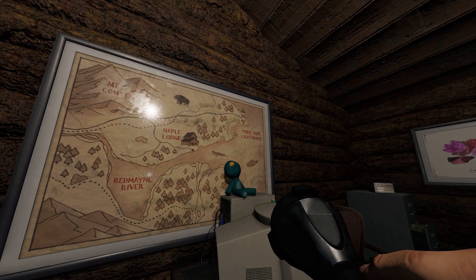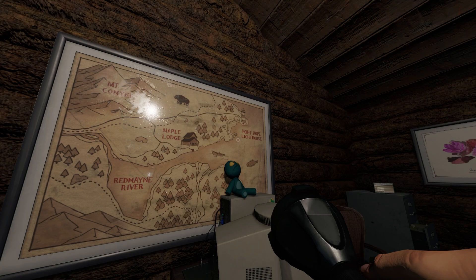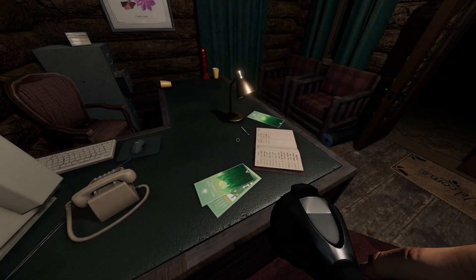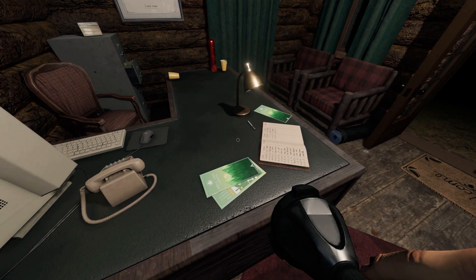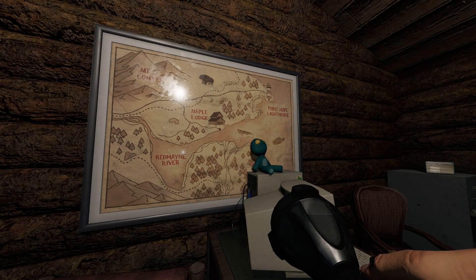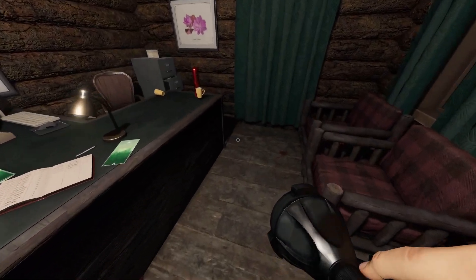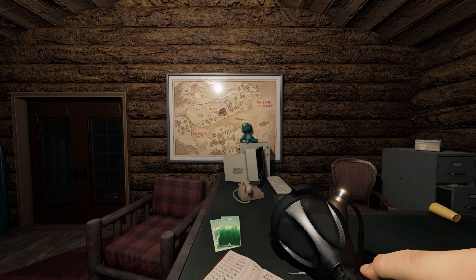And there we have it — the little Easter egg of the runic UV symbols on the ground. Point Hope Lighthouse. It supposedly will be a new map coming to the game eventually. When they get it done, they want to make sure it's all nice and pretty and well thought out. It is very, very exciting. I hope you guys enjoyed the video — hopefully it was easy to follow. I hope you had fun.